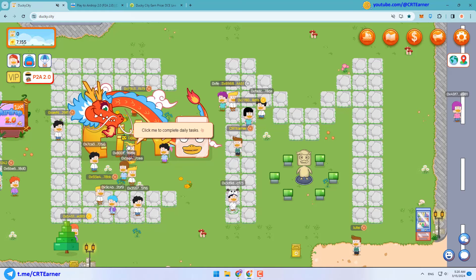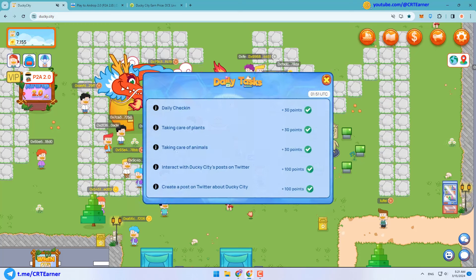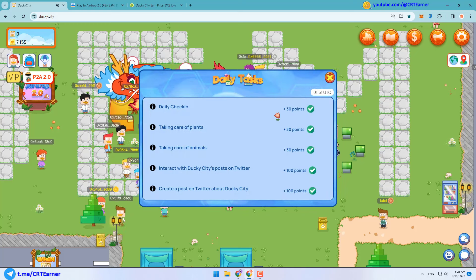Every day you can visit Gecko and complete daily tasks to earn points. Tasks are very simple: first, logging into the game; second, taking care of plants by performing one of these tasks — planting new plants, watering, fertilizer application, catching insects, weeding, or harvesting; third, taking care of animals by performing one of these tasks — buying a new animal, feeding, injecting tonic, or harvesting; fourth, interacting with Ducky City's post on Twitter; and fifth, creating a post on Twitter about Ducky City.